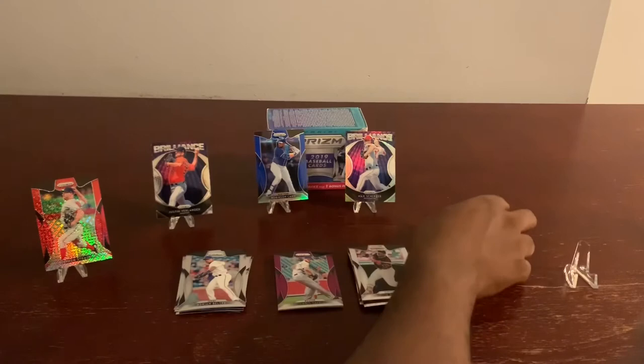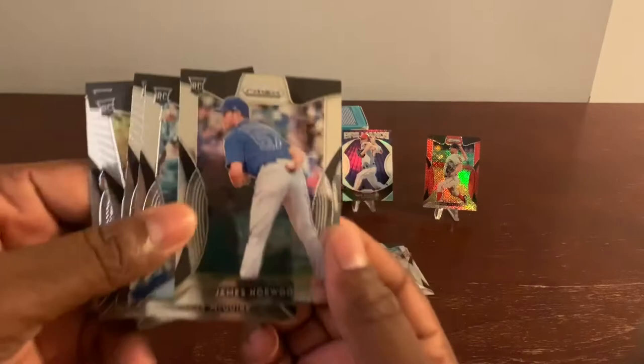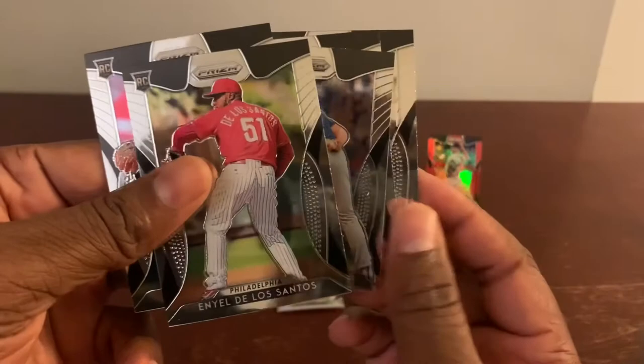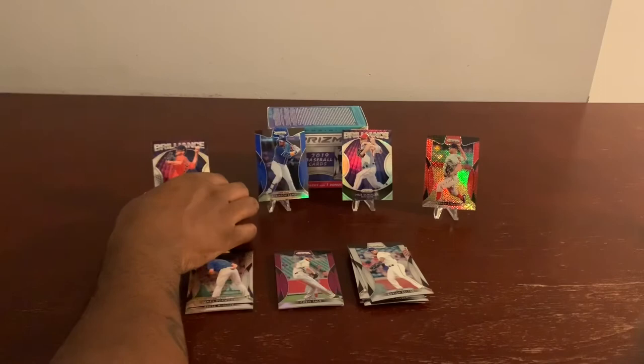There you have it — quick recap. Let's start with the rookie pack. We got Mr. James Norwood, Mr. Reece McGuire, Mr. Justin Sheffield, Aniel De Los Santos, and Kevin Newman. That's it for the rookie cards.